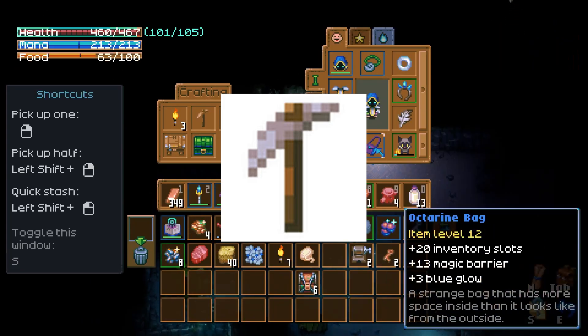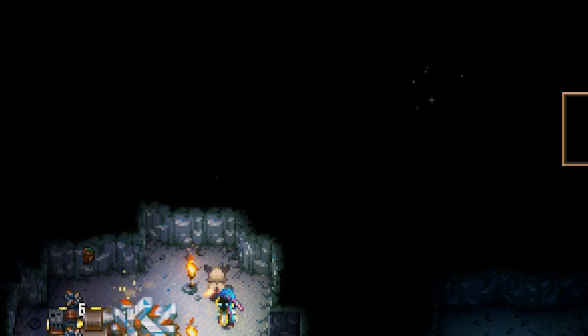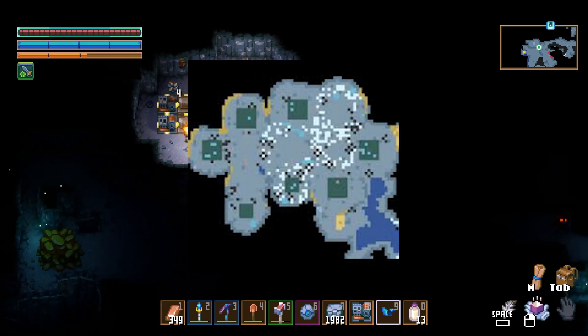To mine iron normally, make sure you have a tin pickaxe and look for the glimmer in the walls in the stone biome. You can see them on the top right of my screen, and there's a good chance that's iron. Remember, the Forgotten Ruins are the ones filled with stone, and they can be found along with the clay caves in the early part of the game.